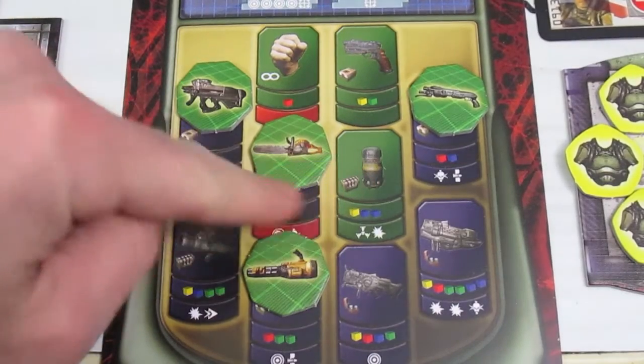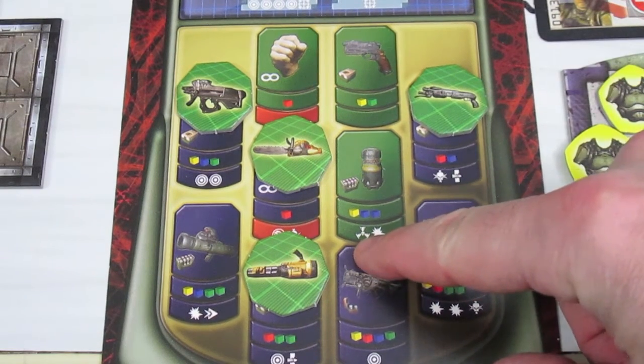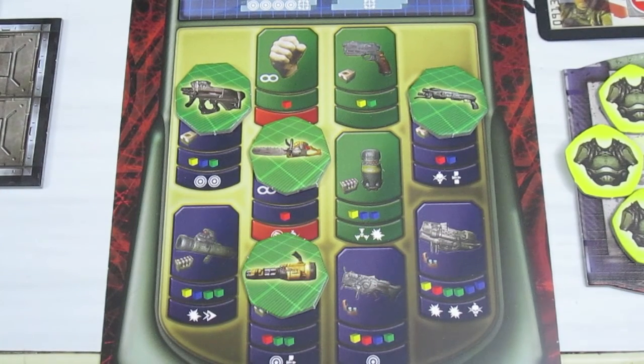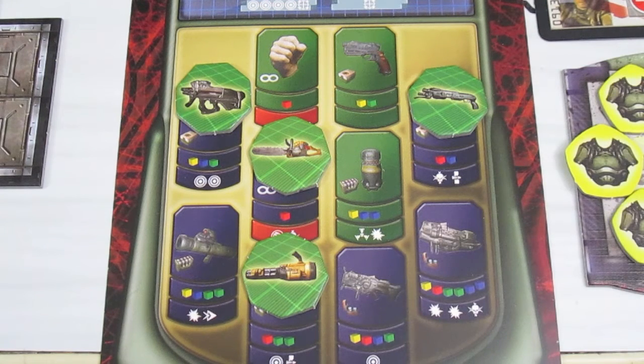The grenade rolls one yellow die and two blue dice. It has the Seeker ability, meaning you can throw it around corners without line of sight. It has a blast radius of one — the space it lands on and every adjacent space gets hit. Because it uses the yellow die, the marine gets Marksman, which is a plus-three range bonus, so he cannot miss unless he rolls an X.